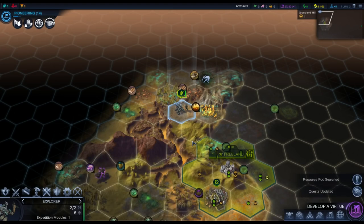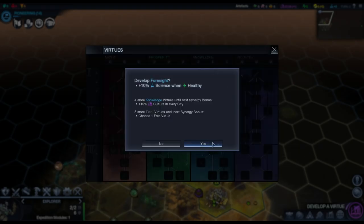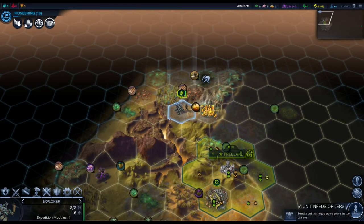We got 25 free culture, which lets us get a Virtue right away. What I'm thinking in this game is I'm going to go down the Industry tree to mix it up. I've done Prosperity a few times, and I like it — even though Eudaimonia has been nerfed substantially, I'm still quite keen on the Prosperity tree. That being said, I'm going to go Industry. But first, I'm going to go Foresight into Field Research. Early on, I think that's well worthwhile.